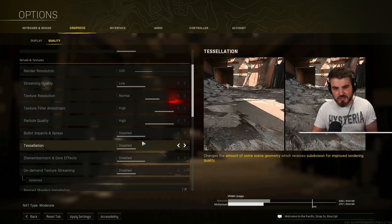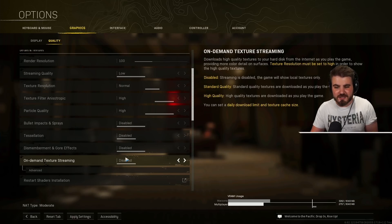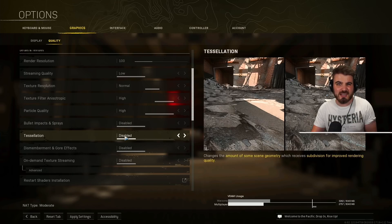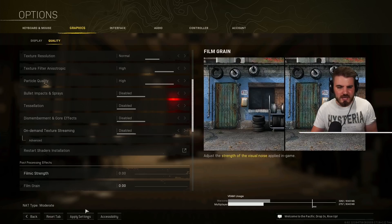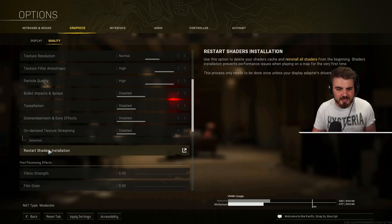Bullet impacts and sprays: disabled. Tessellation: disabled. Dismemberment and gore effects: disabled. On-demand texture streaming: disabled. None of these four aid visibility and they can potentially impact FPS. If you ever have problems with the game stuttering, you may need to do a shader reinstallation — you can do that from here by clicking the button, and it will reinstall shaders for multiplayer and can fix a lot of problems before you resort to reinstalling the whole game.